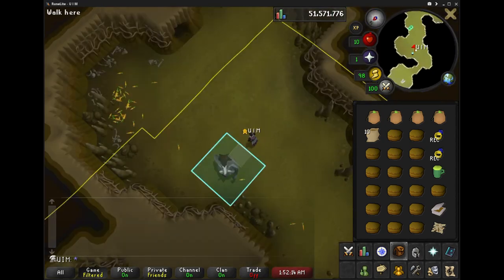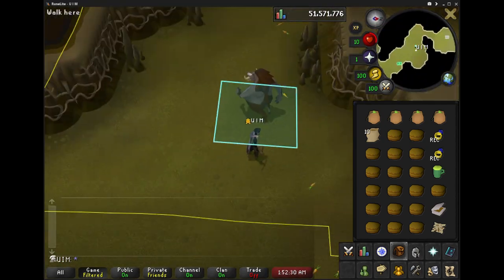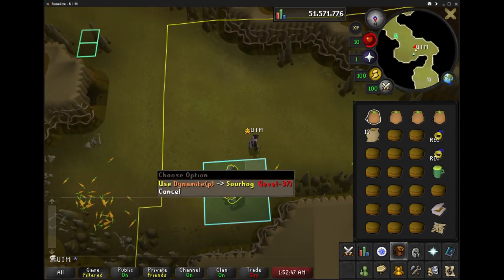I climb over this little spot and I wait 10 minutes for the de-aggro for Sour Hog, so that I can use the Poison Dynamite without getting clapped, to lure Sour Hog into position.